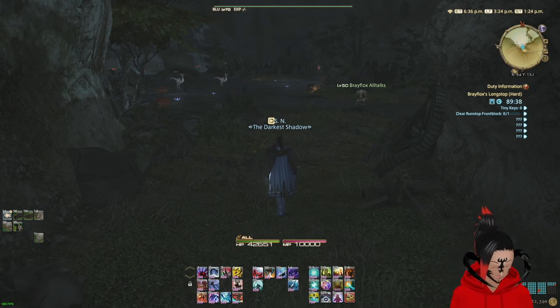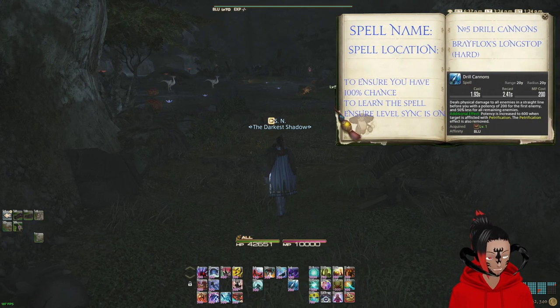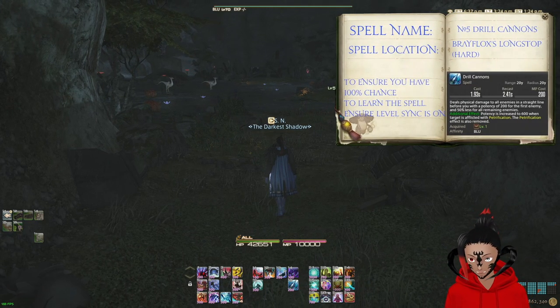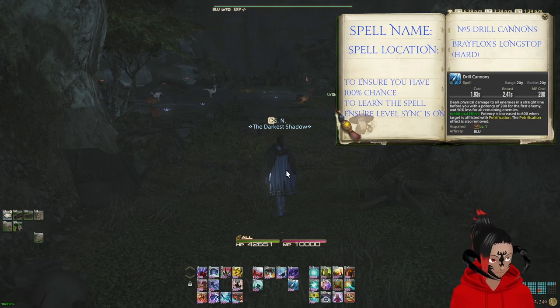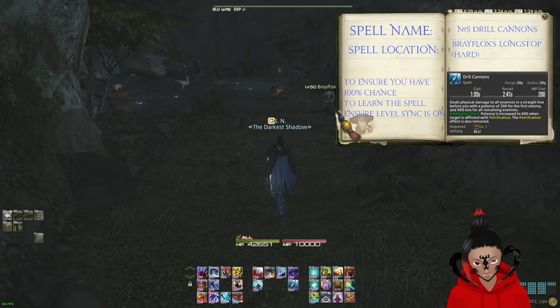Just a reminder: when you are going into a dungeon, make sure you are level synced. If you are undersized, make sure level synced is checked. I have already got the spell, so I will be doing this unsynced.